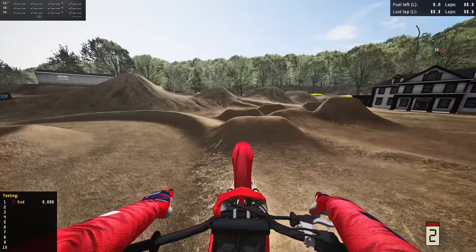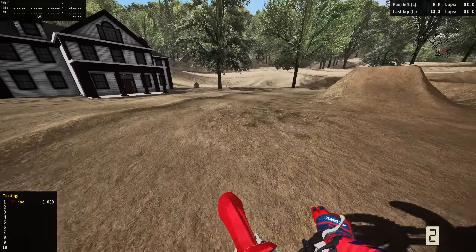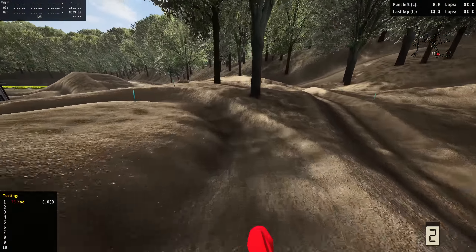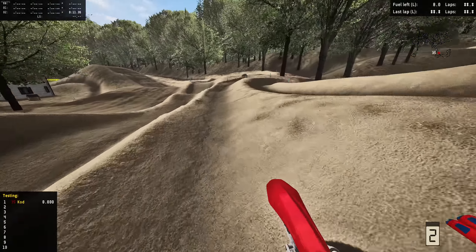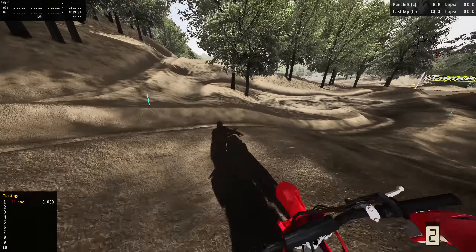I'm gonna try to find where the pit bike trail starts. Alright, I just found this finish line here, so it's got to be this way — this has to be the beginning. Let's make sure we find if there's jumps, and make sure we're going the correct way before we do the whole thing backwards.